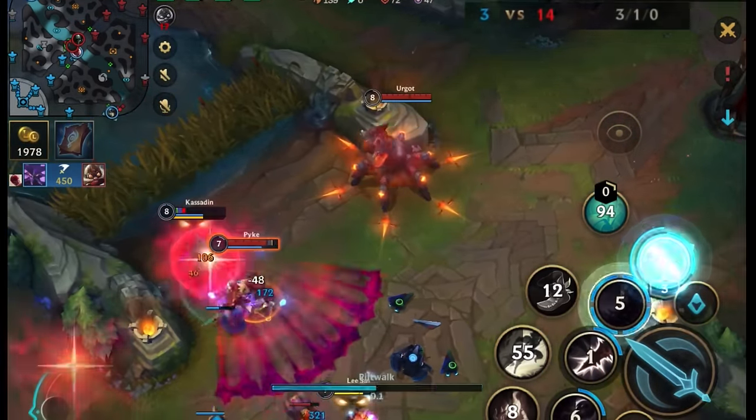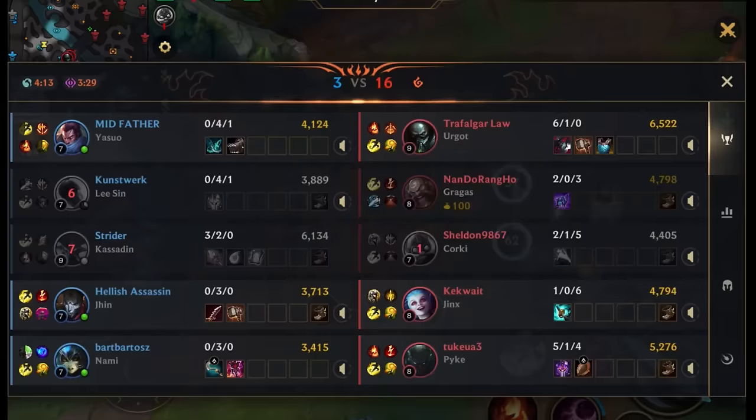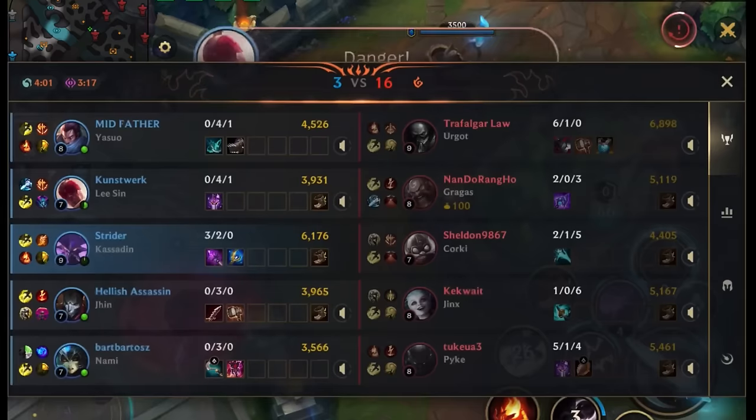But the rest of the fed members arrive and kill us both, then take mid tower to make things worse. However, now I have my two scaling items, so from here I will only get stronger.